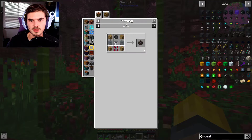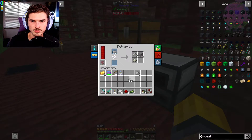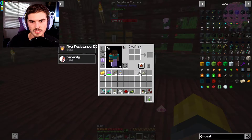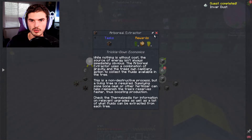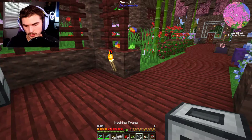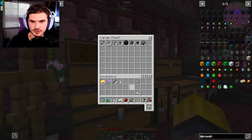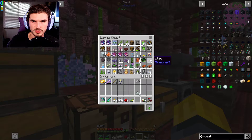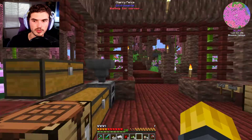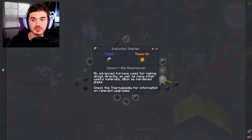We're going to make some Invar Dust, which completes our thermal quest. We'll grab whatever we got from that — machine frames are always nice to get because it's one less thing to put resources into. Now we can move on to an Induction Smelter, which would be super nice so we could just make alloys whenever we wanted. For that we need Invar Gears, so we're going to need quite a bit more Invar — slowly but surely getting there.